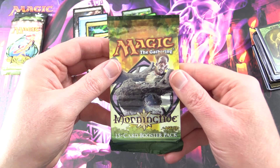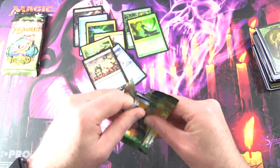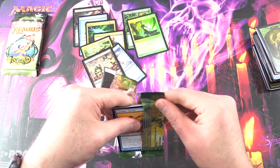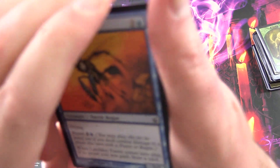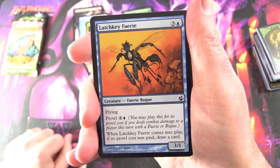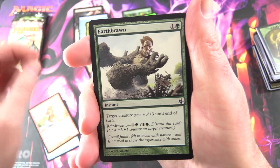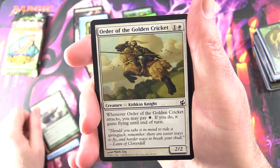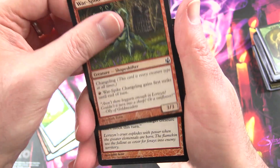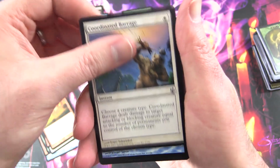Coming up on Morningtide — wonder if there's more Goblins in this one, probably not quite so many as Shadowmoor. I'll have to keep that in mind if I do another Goblin Collection video. We've got Latchkey Faerie, Lunk Errant — a Giant Warrior — Earthbrawn, Order of the Golden Cricket, Disperse, Waterspout Changeling — another Shapeshifter — Hostile Realm, Coordinated Barrage.